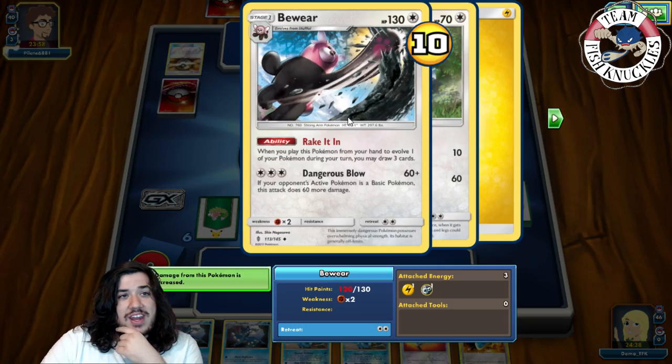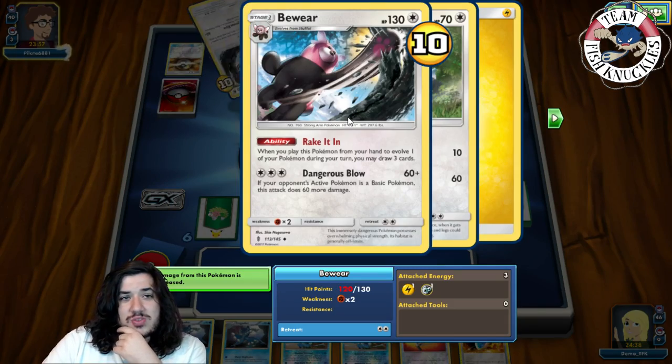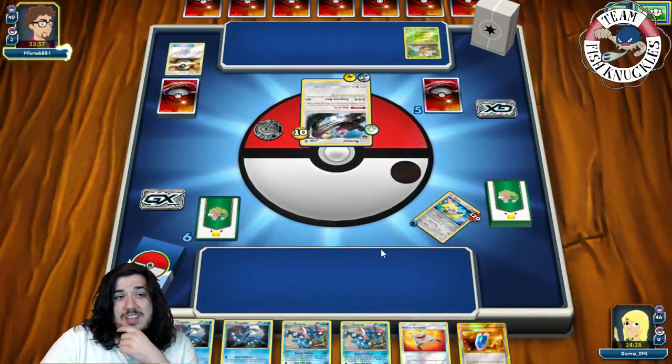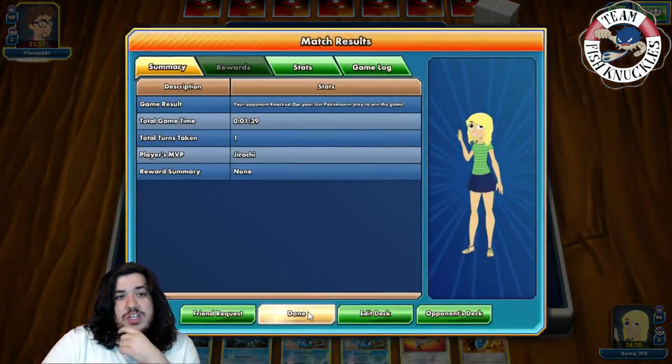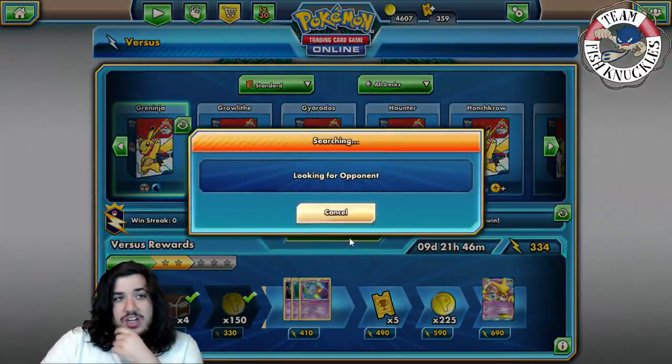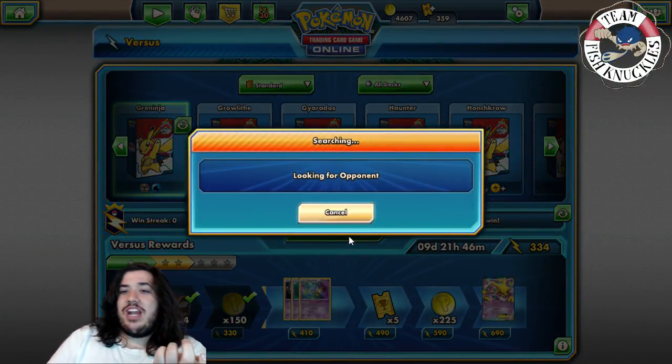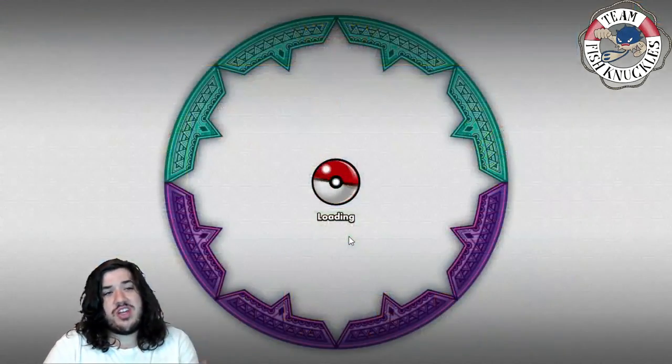Bewear draws three cards when it evolves and takes the knockout. That's game number one, and that happens a lot with the Greninja deck — you just draw and pass, don't find anything, and you lose. In game two we'll see what happens — hopefully it's not a mirror match, because that's going to be a very long game.